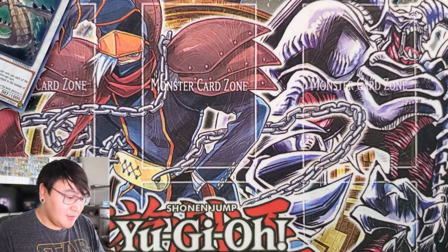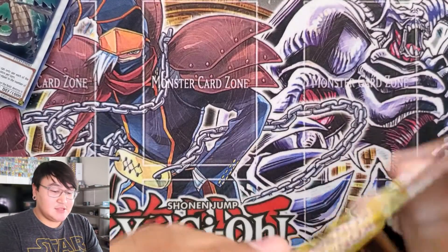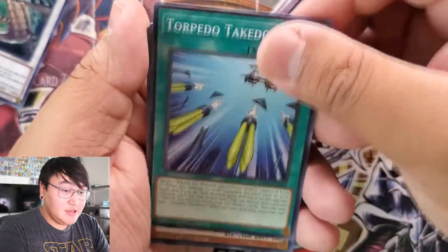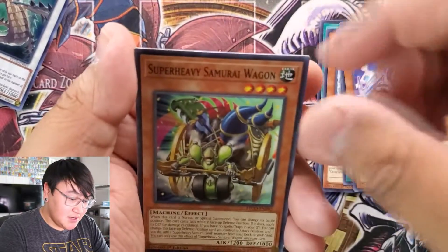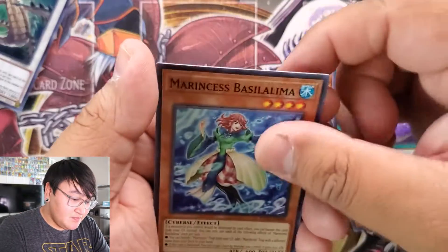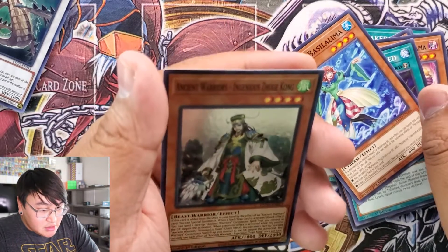I barely remember when Synchros first came out — even the XYZs, or however you say it. This pack has: Torpedo Takedown, Parallel Exceed, Super Heavy Samurai Wagon, Unchained Twins, a Megalithian Form Vasiliamet, and Ancient Warriors. Ingenious Zook Kong.